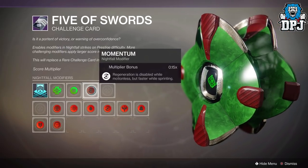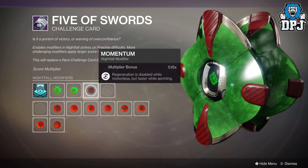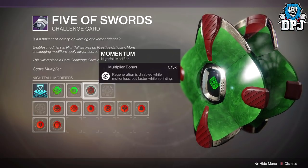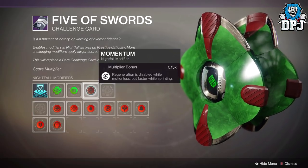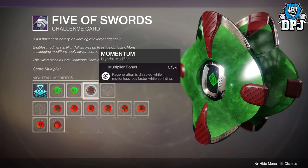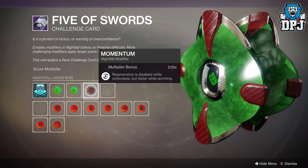For the Nightfall card, use void singe. The strike contains enemies using all three burns, but void is the least prolific. Arc and solar are used throughout — most of Kavaxas's enemies use arc weapons and they just destroy you. Solar is used a lot too.